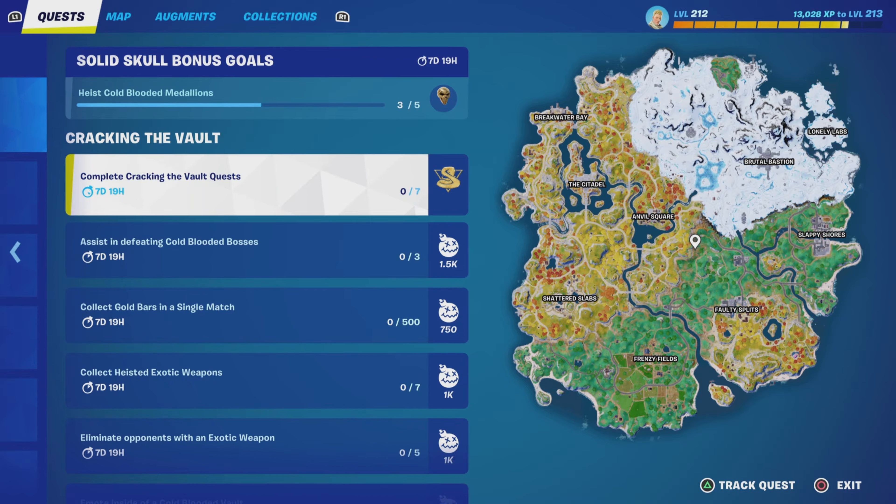Hey guys, we are looking at the Cracking the Vault quest line. This is the next step in the most wanted challenges. 5 gold snake stamps gets you the back bling at the top, and you earn the snake stamps by completing 7 of the quests below.